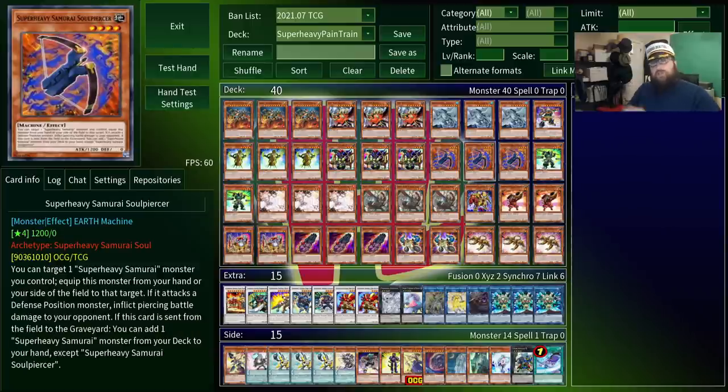We have one more equip spell slash monster, and that is Soul Piercer. This gives the equipped monster piercing damage, as the name implies, but more importantly, if it's sent from the field to the graveyard, you can search any Super Heavy Samurai card. This is not once per turn, which is why this is a key card for your main combo.